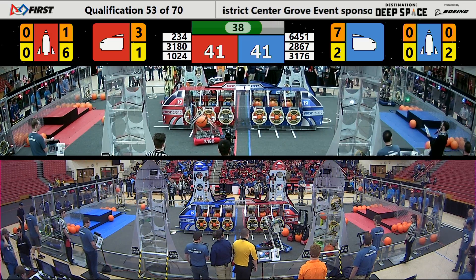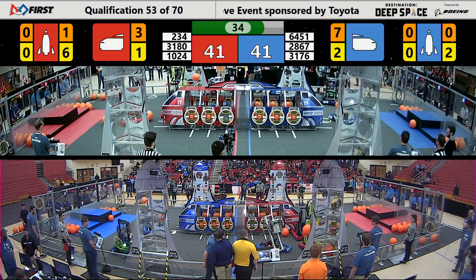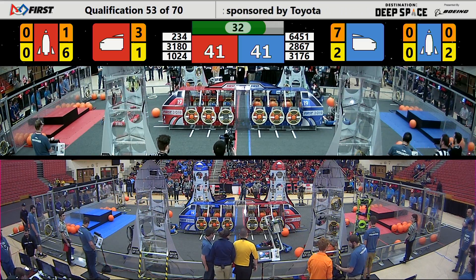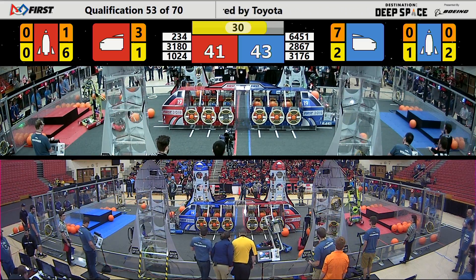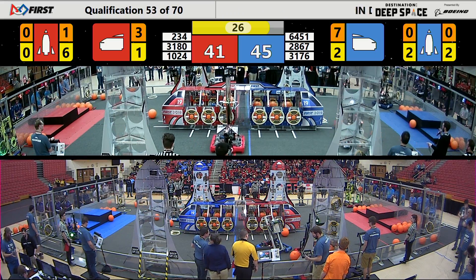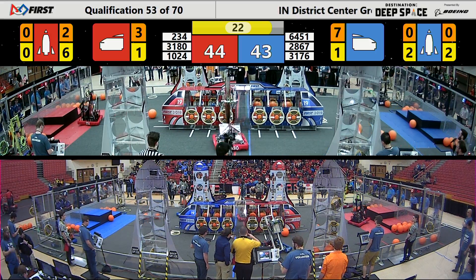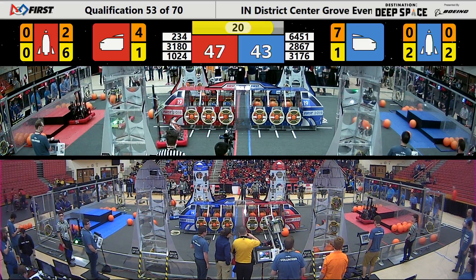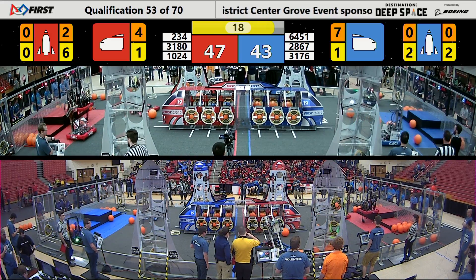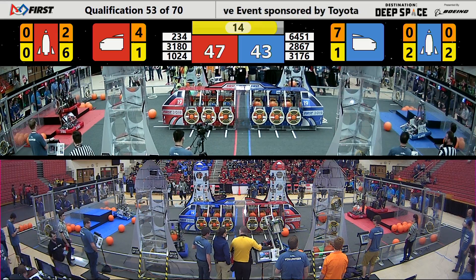Their alliance partners, Purple Precision, deciding to mix it up a little bit — they're going to construct the top right one. One hatch panel on that rocket, two hatch panels on this bottom right one. And now the strategy is just going all over the place. Wired Warriors changing it up — they decide to play the cargo game in the center cargo ship there for a minute. Rather than a plus three cycle, it ends up being a minus two. The cargo knocks the hatch panel off of the Blue Alliance cargo ship onto the ground.